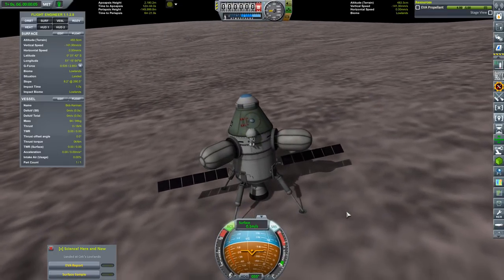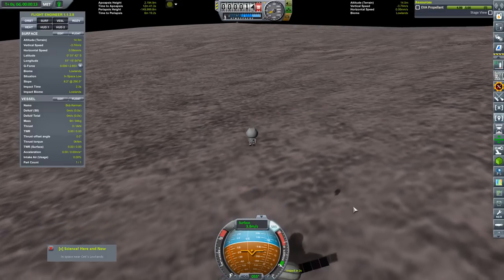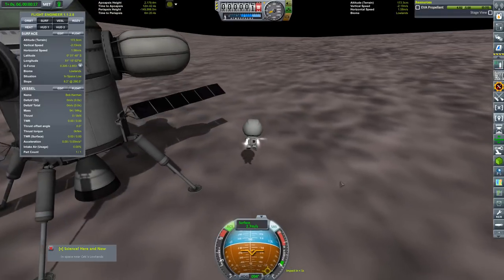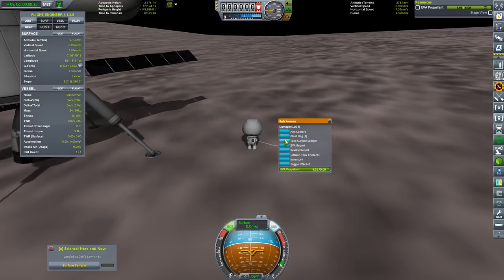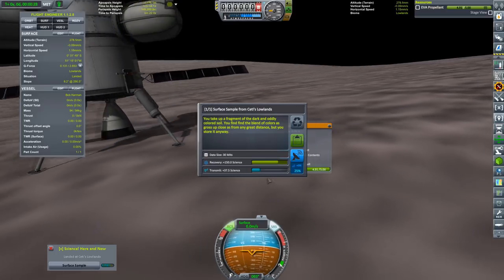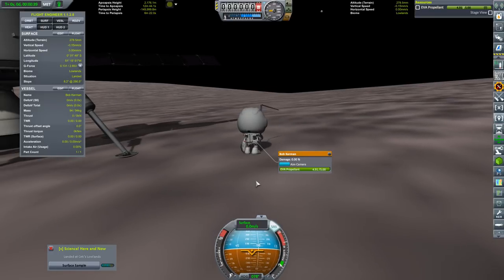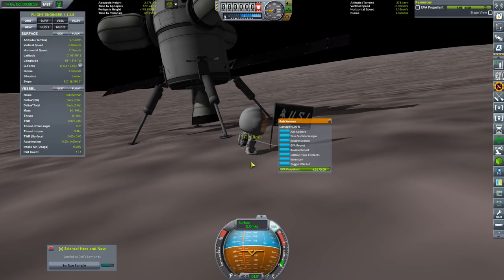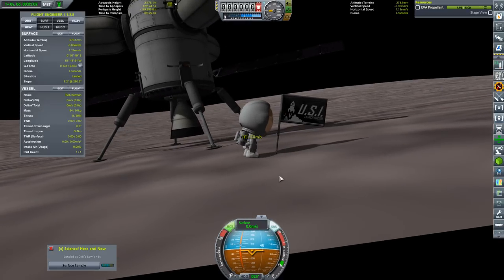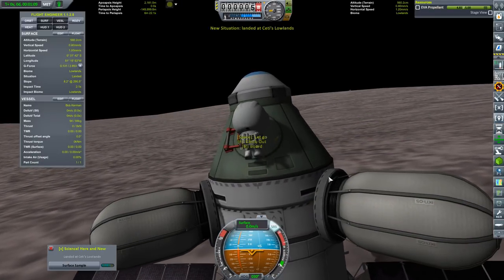Bob, get out there and take some samples, get some EVA data. You take up a fragment of the dark and oddly colored soil — you find the blend of colors gross up close as from any great distance, but you store it anyway. We plant a flag — I'm guessing we shall pay tribute to the great chariot which brought us here. Now Bob, return from whence you came. We have many more places to be, things to do, data to collect, and delicious morsels from the surface of this alien world.